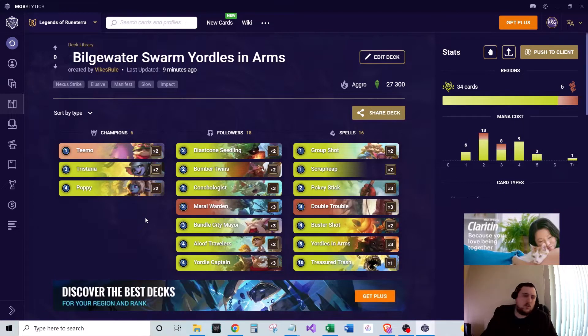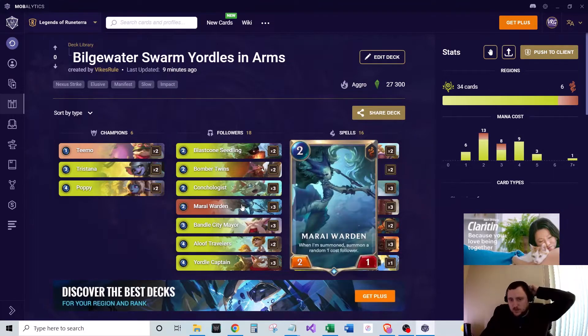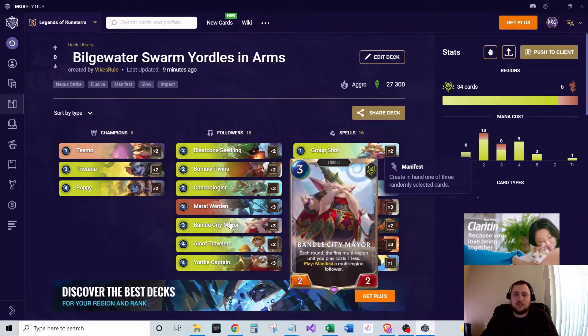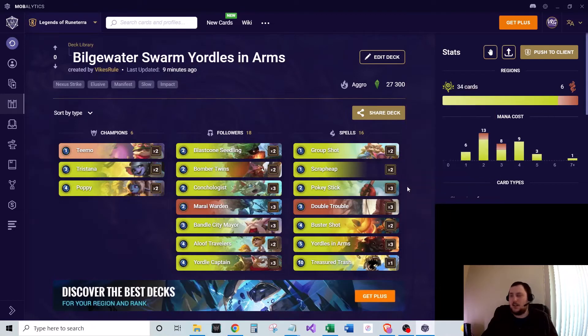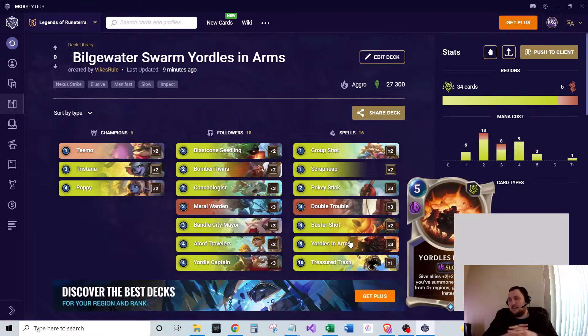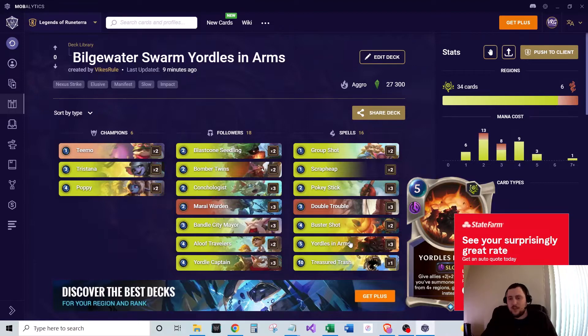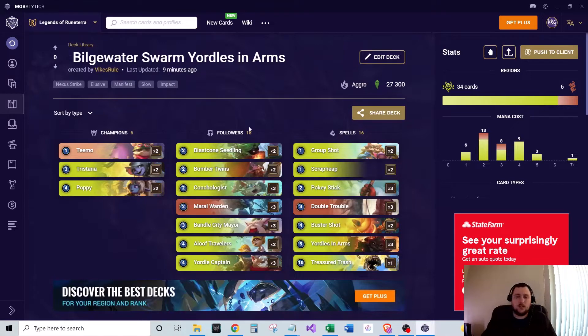So that's the deck overall. For the Mulligan phase, you're really looking for your cheap units — Teemo's good, Bomber Twins, Morai Warden. You also want Bandle City Mayor early on to help generate your units. For spells, Double Trouble is pretty good early. Pokey Stick and Group Shot are good depending on whether you need removal. Yorals and Arms is something you can definitely keep if you feel you'll be able to play it early enough — it's such a good win condition. You want to try to get at least a two-drop in your opening hand, or have something like Double Trouble so you can play it on turn two.